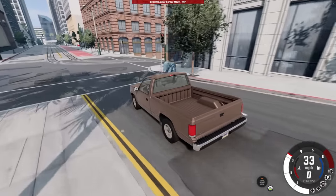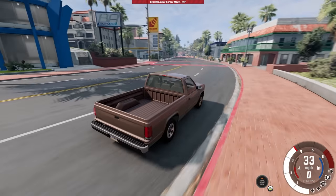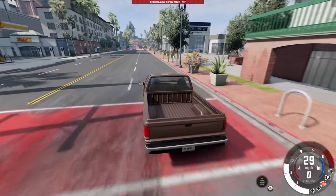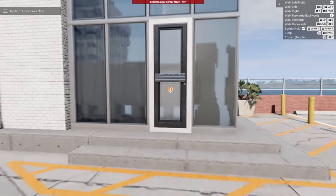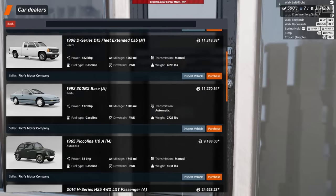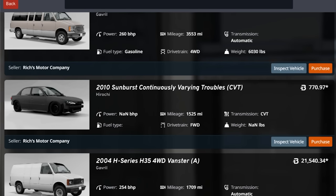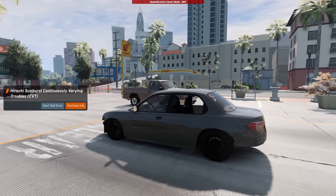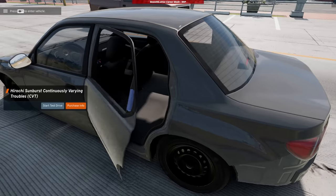We're at the next dealership — let's see what Rick's Motors has in inventory. Come on, tell me you have a beat-up vehicle. We found a mod vehicle here before. They've got a Bastion and mostly standard stock but — oh, look at that! There's a 2010 Sunburst for only $770. I wonder how bad of shape this one's in.